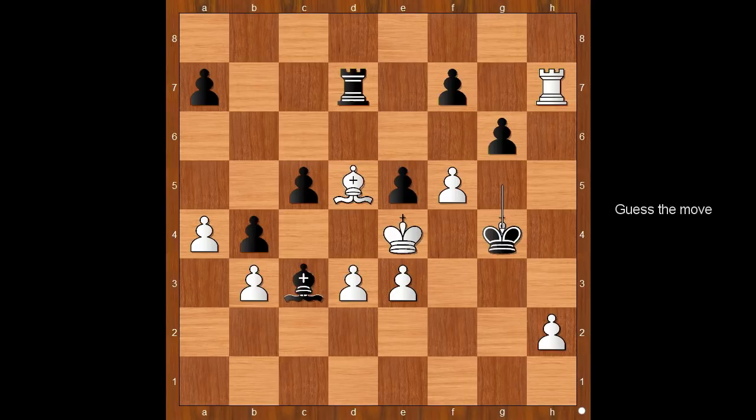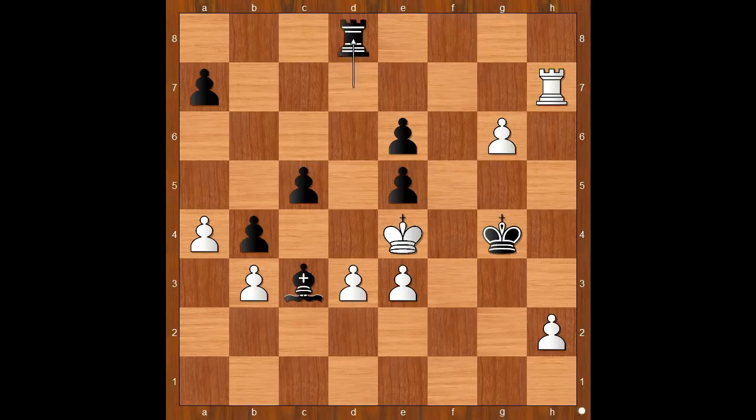Please pause and find the killer move that Retti played in this position. What did you find? Are you ready to see the move? Retti played bishop to e6. Amazing imagination — a piece sacrifice in the endgame. Pawn takes bishop, f takes on g6, also defending the rook.